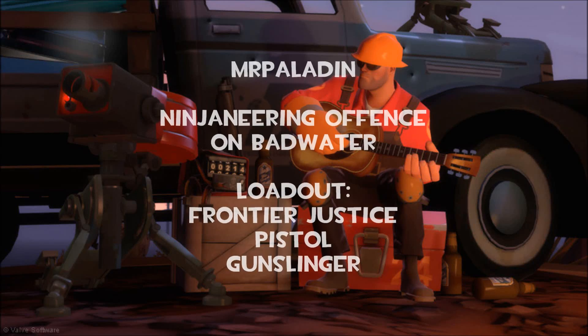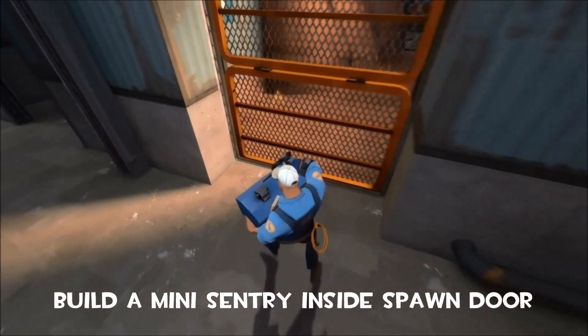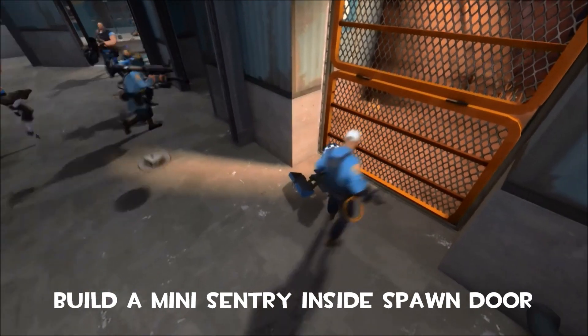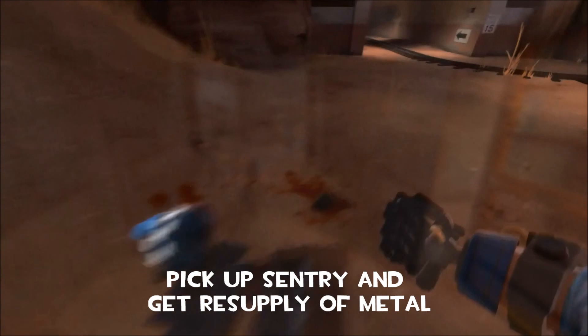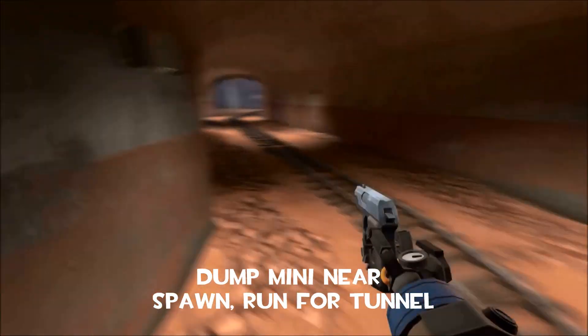G'day all, this is Mr. Paladin here and today I'm going to be doing some engineering offense on Badwater. We're going to start out this round by building a mini sentry while we're inside the spawn door. There is a spot that allows you to build on. You'll want to pick that up and go get some extra metal from the resupply cabinet so you can dump the mini right as the round starts.